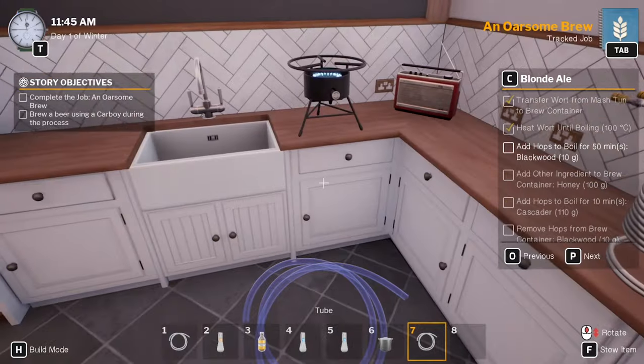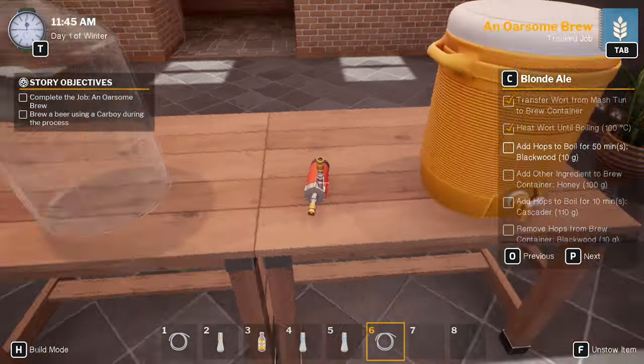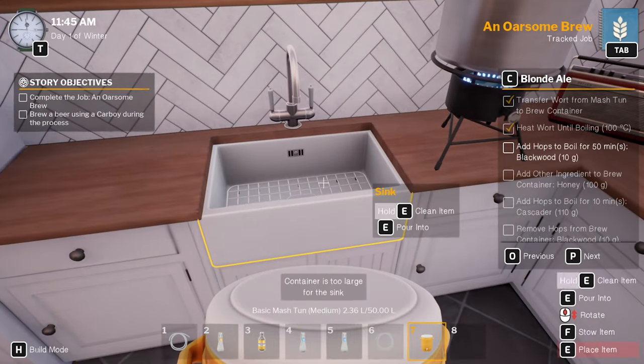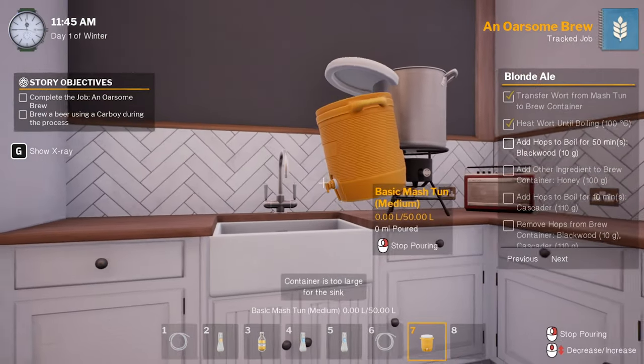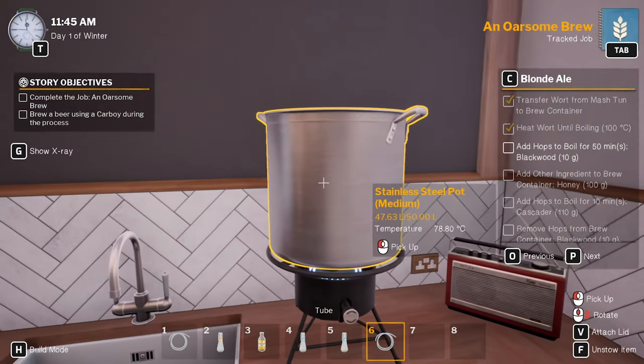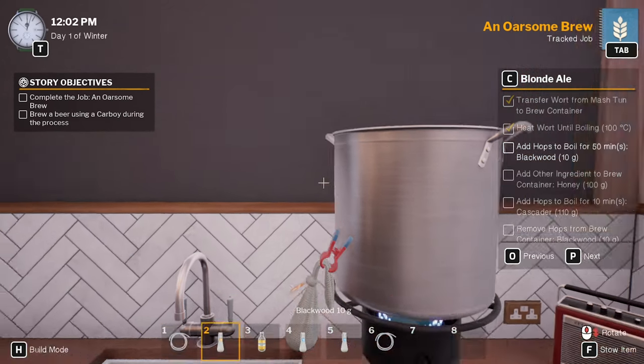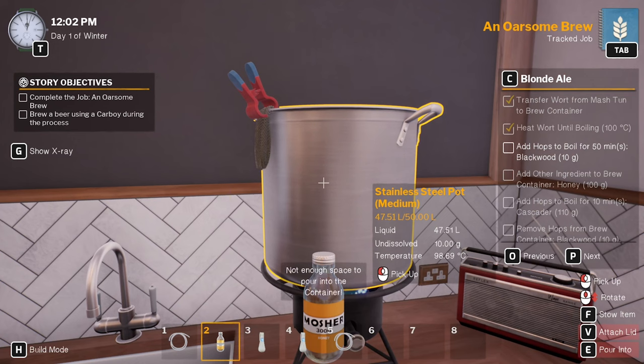All right, pick that up, put that on there. Look at that - doing nothing in there, I can clean it. Good, done. So boil that to 100 degrees, shouldn't take too long, it's already pretty hot. Let me get Blackwood - 10 grams.